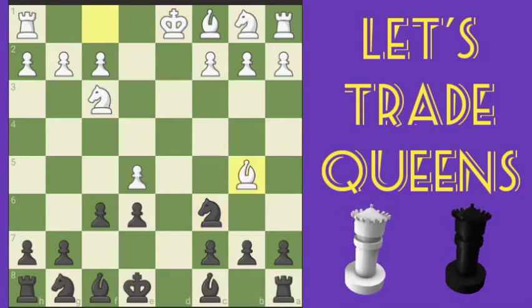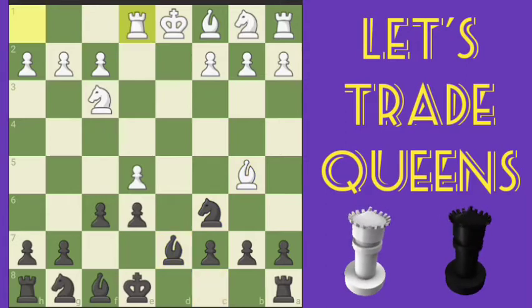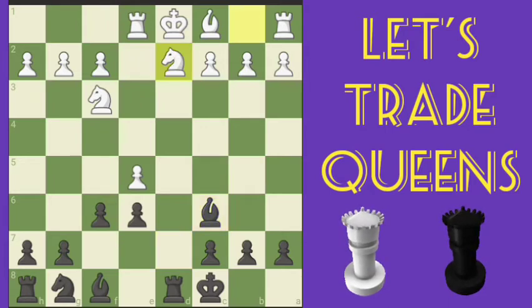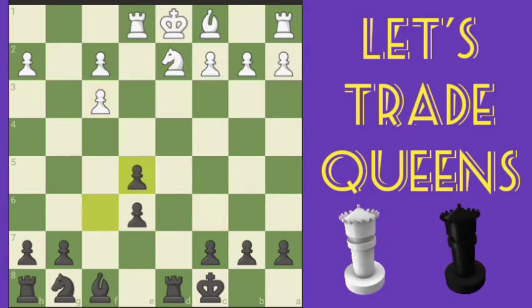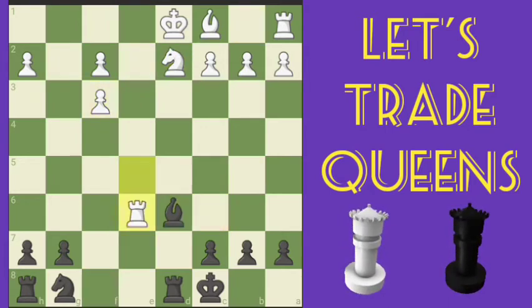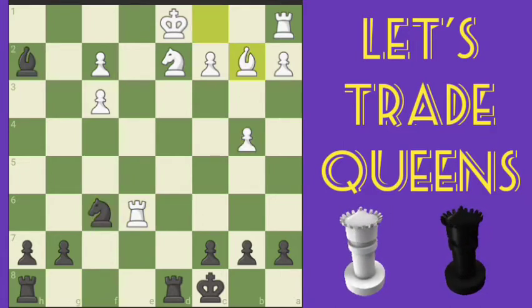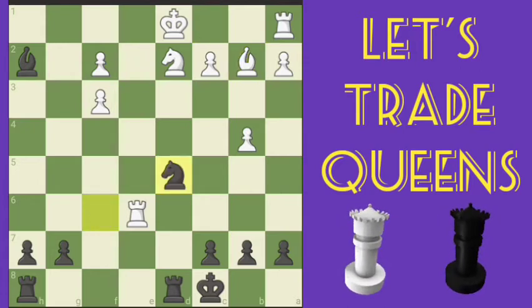Get the knight developed, bishop protecting, got a castle in place. This is very important because we have a discovered check right there. We're going to break up white's pawn structure and let's get our pieces developed here. We're going to move the knight over to d5, which also removes the pin on white's knight.